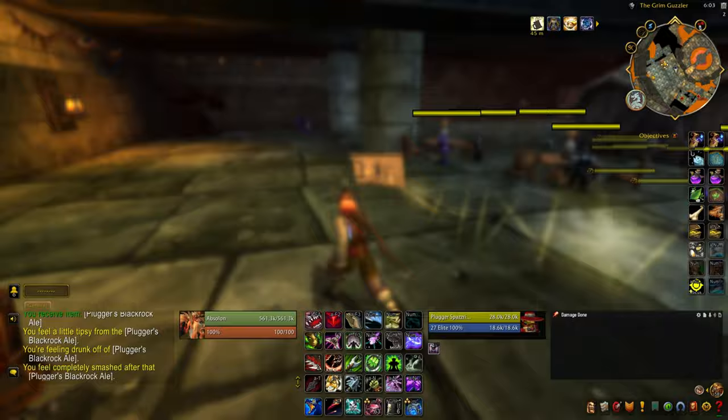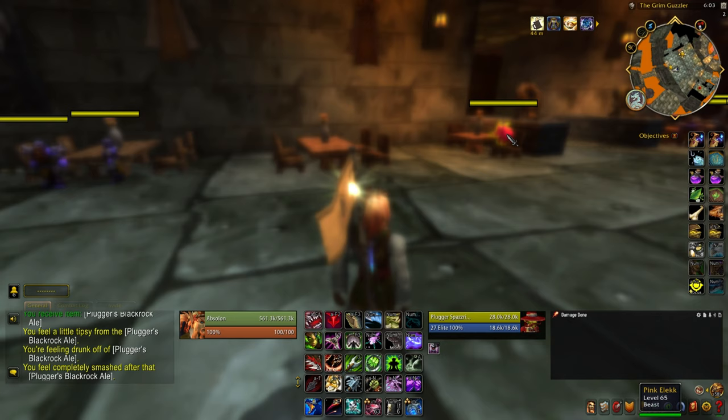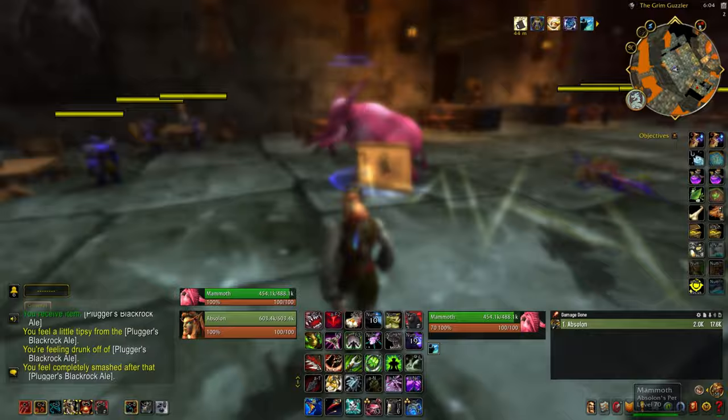So you're just going to run down to the stairs that we just ran up to get to Plugger. And once you're down the stairs, this is where you're now going to be able to see the Pink Elec — he's straight ahead there. I believe there's only one of them. So if you're a Beast Mastery Hunter and you want the tandem Pink Elec pets, you're going to actually have to leave the instance, reset, and do all that over again to get it.